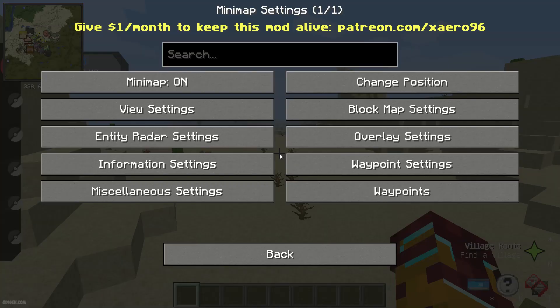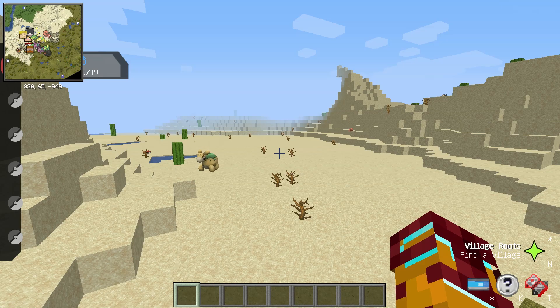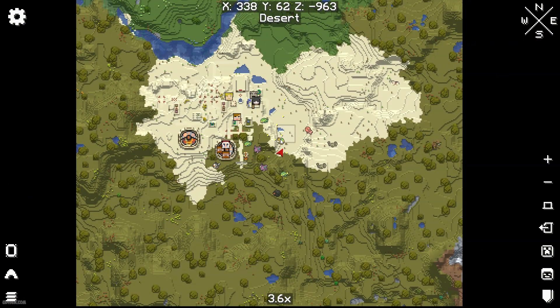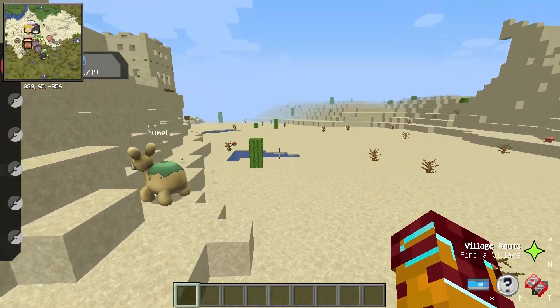Now I understand. If I don't want to see any names from my creatures, go to Entity Radar Settings. Now choose the option Entity Name When Icons — Off. Choose this option: Off. Double check. Press M button. Yes, now I see icons with my Pixelmon but I don't see any names. It is more useful for my situation.